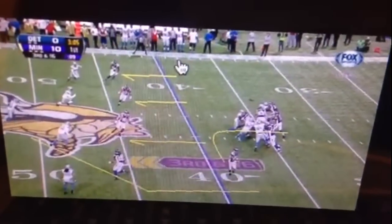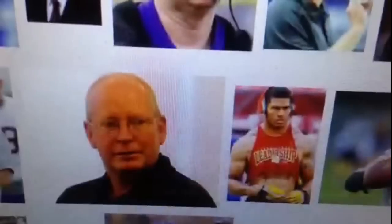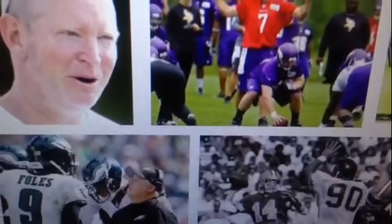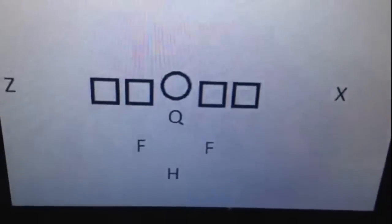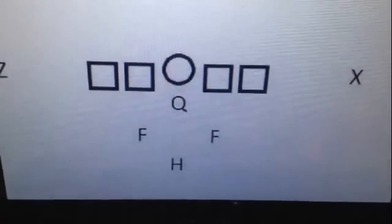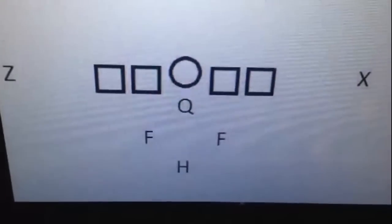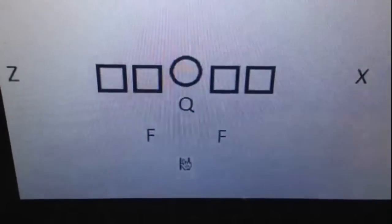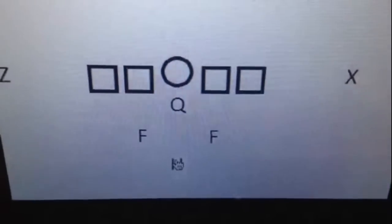Musgrave is also known for developing plays that get space for his players. Here is one such formation developed for the Minnesota Vikings — it's called a full house backfield in the form of an inverted wishbone. This was done so that the Vikings could create a different way of getting the ball to Adrian Peterson. This was installed by Bill Musgrave.